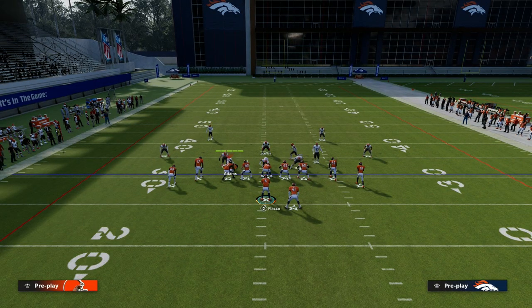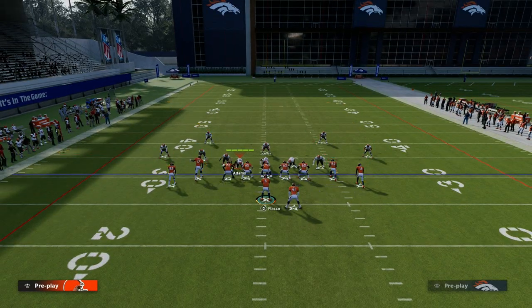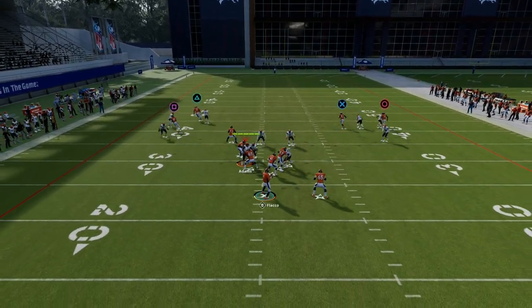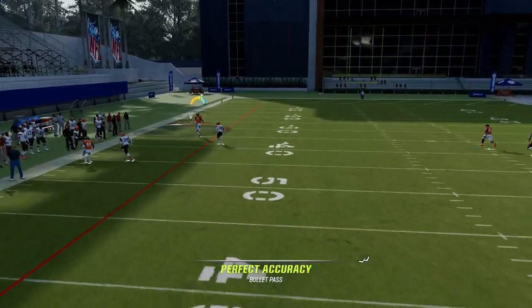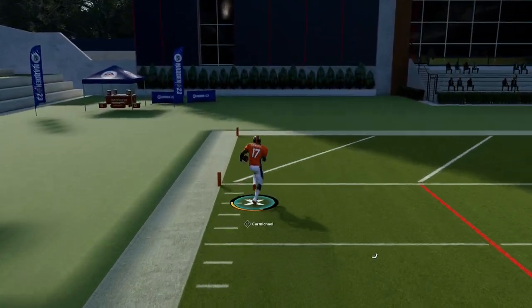As you can see right there, the corner route was open — we had a bad throw — but you see the idea. Against man coverage, one of these two corner routes should be able to relatively easily destroy man coverage. And of course, if you have short and elite or short out elite, it just makes it really, really good.